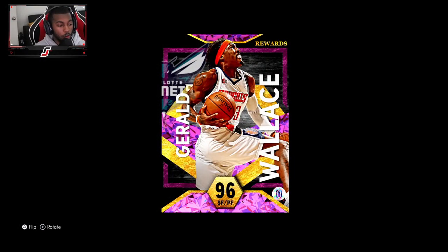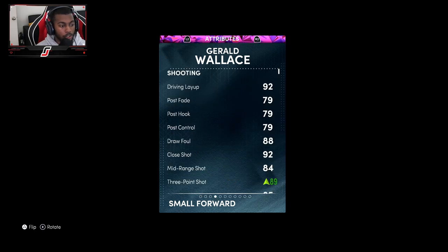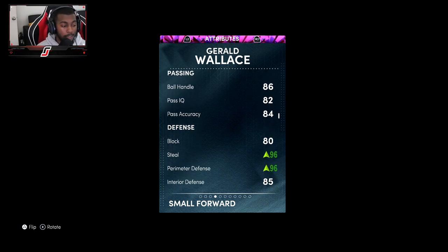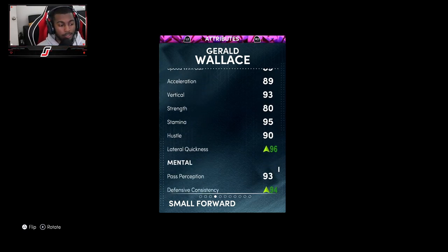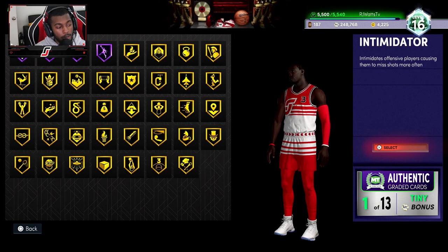I'm gonna break down a few of his stats and what I did to make my Gerald Wallace play the way he does. Gerald Wallace is a 96 overall out the gate, 6'7" with a 6'10" wingspan, 220 pounds. His defense is at 99 and offense is a 92. I've already added the shoes — with the shoes I added three ball, giving him an 89 plus the coach to get a 93. Steel is 96, perimeter defense is 99 with the coach, lateral quickness is 99 with the coach, and defensive consistency got up to a 94.